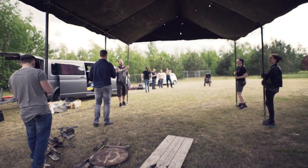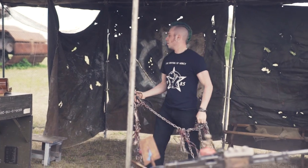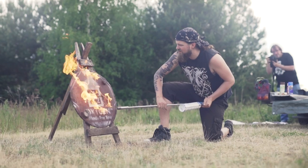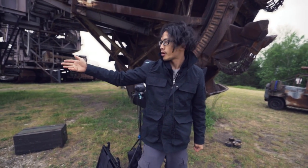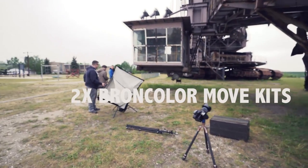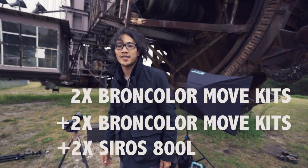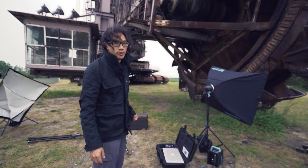As the wasteland warriors slowly set up their camp with their weapons and props, I turned back to my equipment to see what we had at our disposal. We had two brown color move kits from Yen, two more of my own, and two additional Syrah units — really all the lighting we could possibly need.